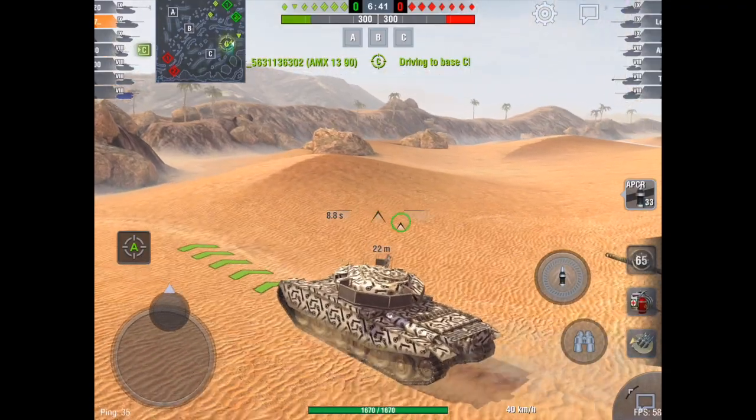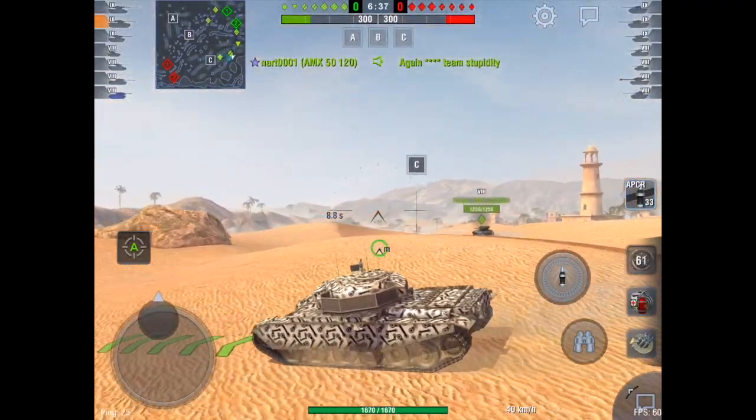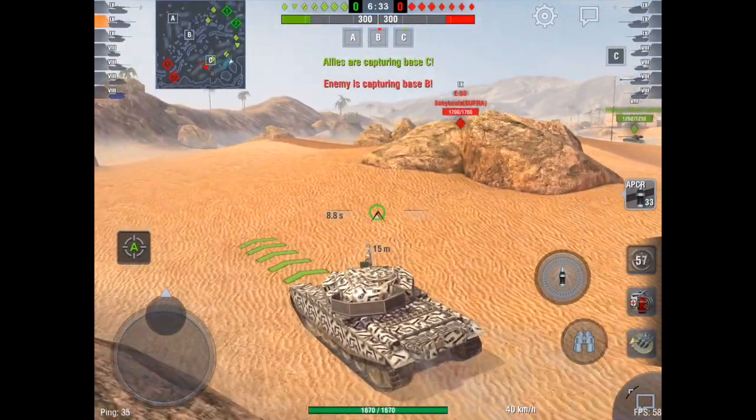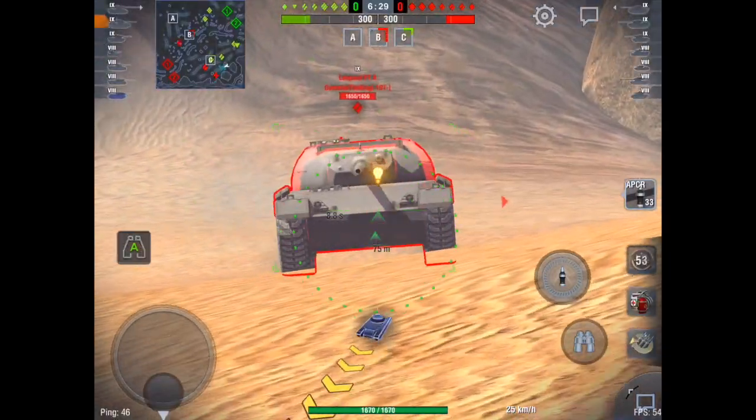I want to go to the left of Oasis Palms. The desert is the best area as I can decide where I want to attack. I'm not even going to go to that spot I showed earlier, because I know a lot of people just want to go to the base, and I see that Leo.